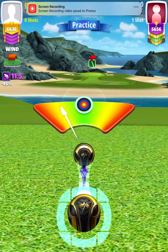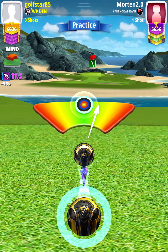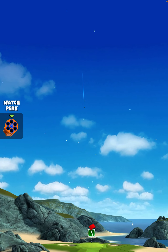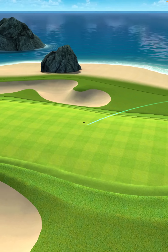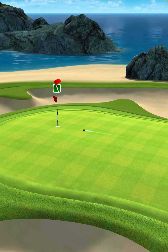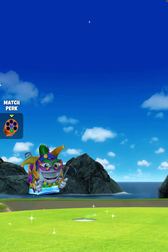Then we're going to center the ball. And we hit perfect. The ball is going to land in the fairway, bounce up onto the green, and we are going to roll out dropping left side of the cup for our hole-in-one on hole number eight.